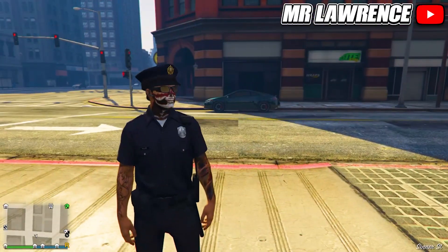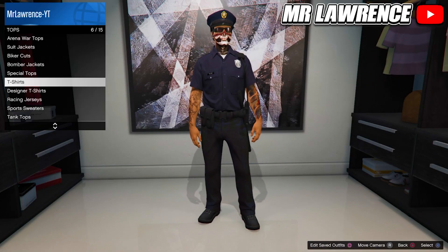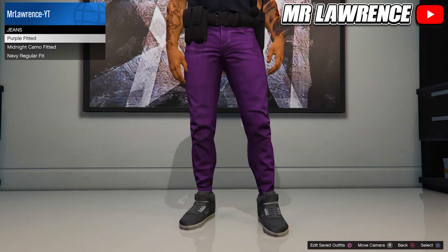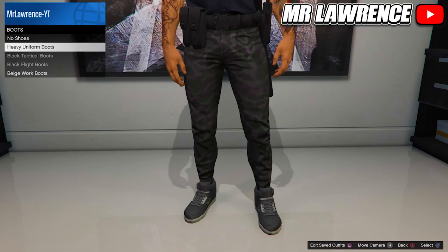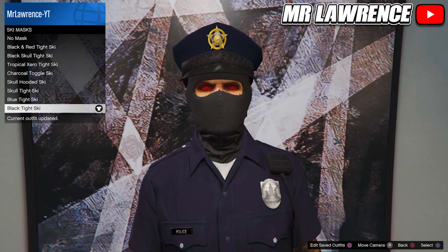When you are back in the lobby you will have the cop outfit. You can now save it and pretty much change everything you want. If you change the top the belt will go away, but you can change the pants and the belt will stay. You can also equip accessories, scarves, and masks.